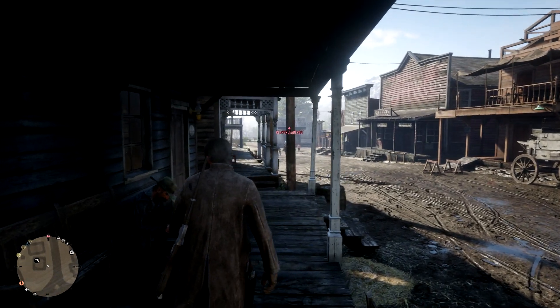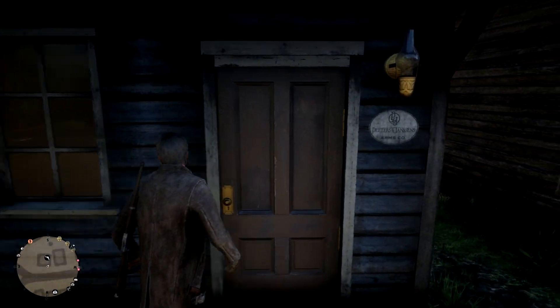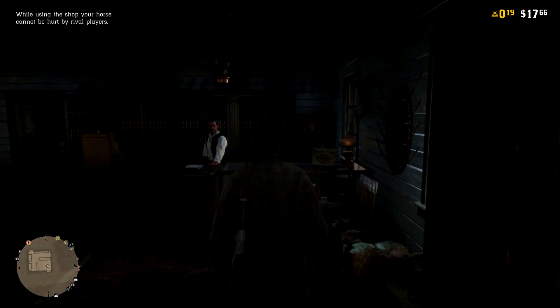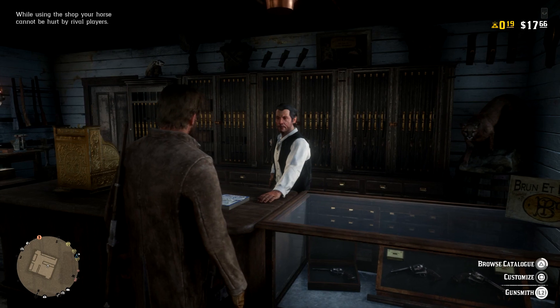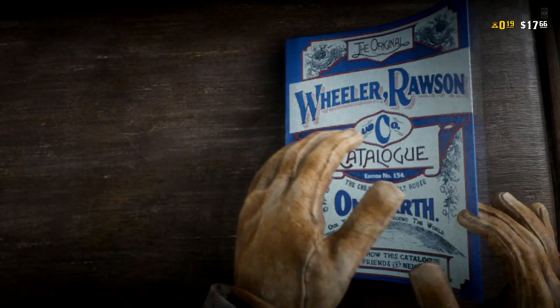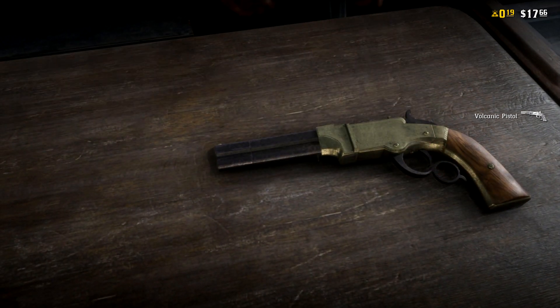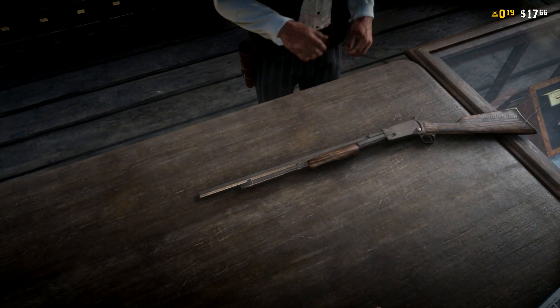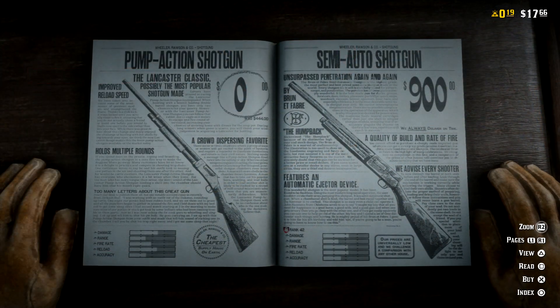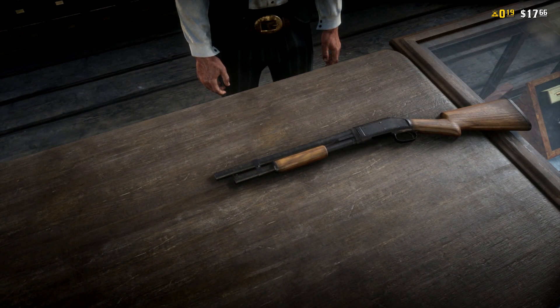Another set of items that you can also get for free within Red Dead Online is a few free weapons — it's three of them. You get the varmint rifle, the pump action shotgun, and the volcanic pistol, all for free. Ammo is not included unfortunately — well, maybe a little bit is — but you have to buy ammo yourself. All three of those are available for free, and this one's easier to do: just go to a gunsmith in some kind of town, scroll through the catalog, and purchase each weapon.